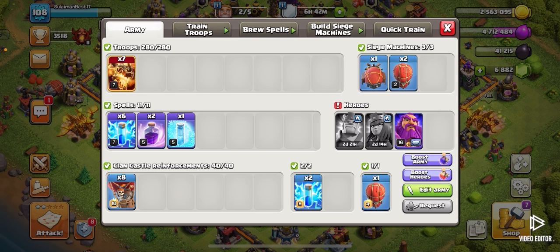In my clan, as you can see, I have balloons. That's an optional alternative — you can put balloons or normal dragons in your deck as alternative options alongside the super drags. I also have a stone slammer to use with my super drag attack.